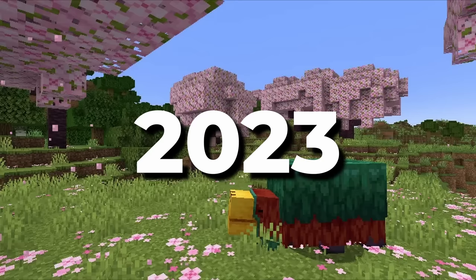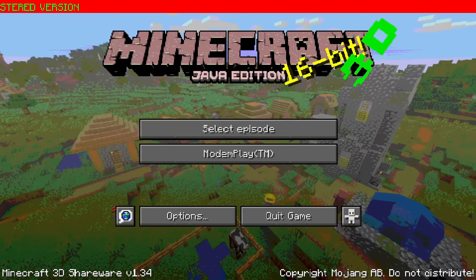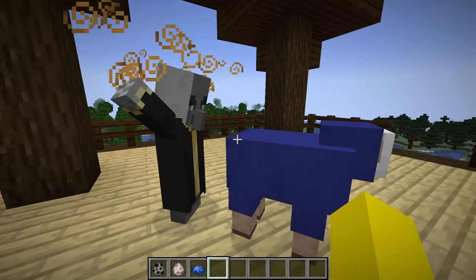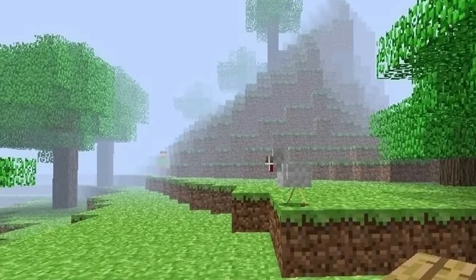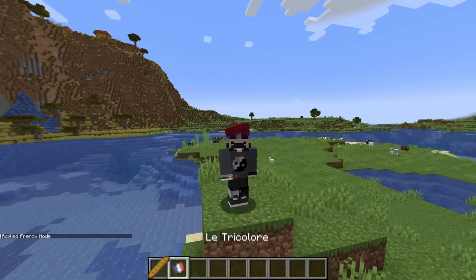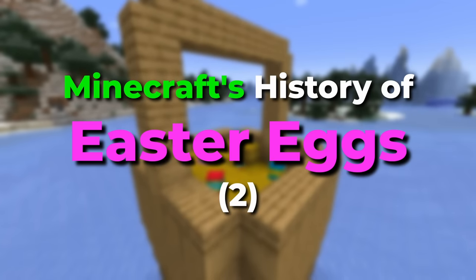Across 12 years of Minecraft, the developers at Mojang have hidden a bunch of secret references and easter eggs across the game. Some are sly and clever, some absolutely wild, and some changing the game as we know it. And I guarantee there's a bunch you've never heard of. This is Minecraft's History of Easter Eggs 2. Enjoy.